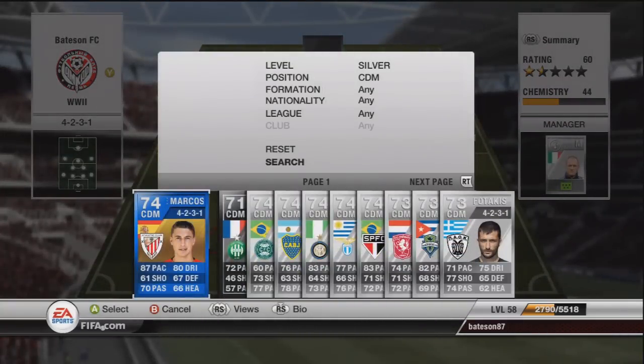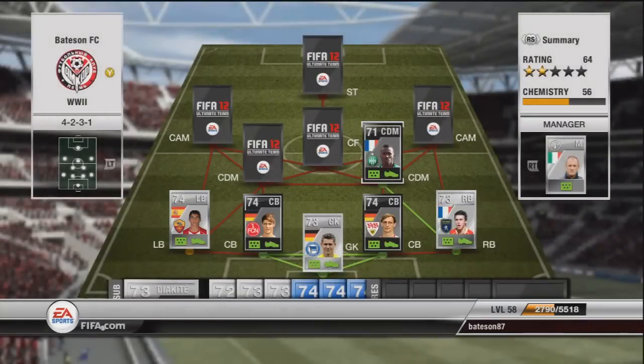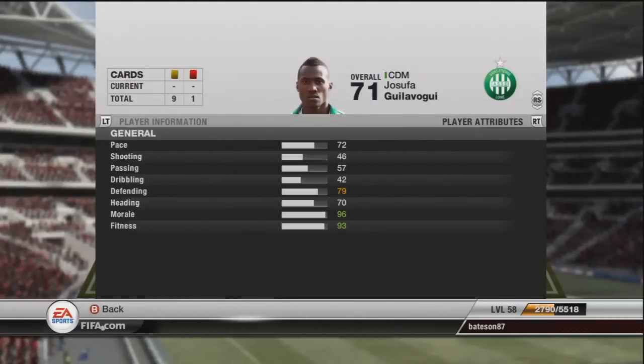Let's move on to the DMs. This is an in-form centre defensive midfielder from the Spanish league — Gulefogio or something along those lines. He's got 79 defending, 72 pace, and he's an absolute tank.